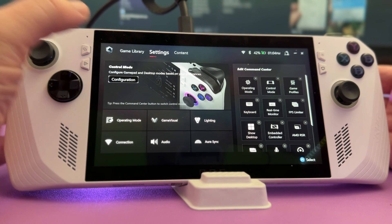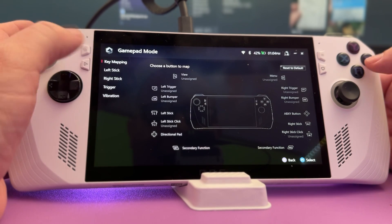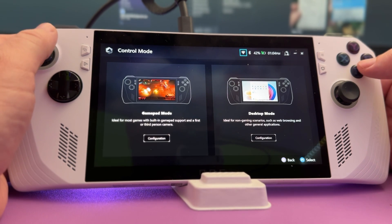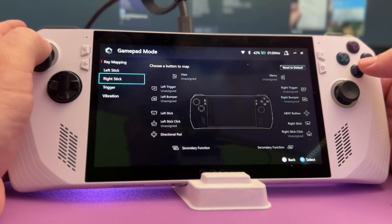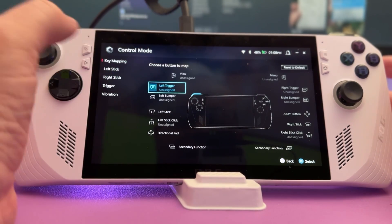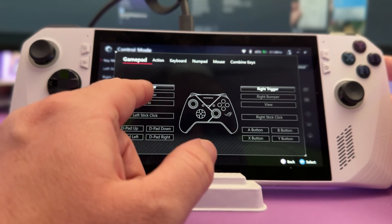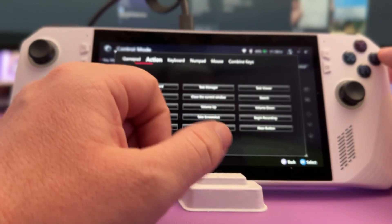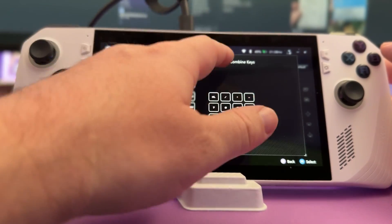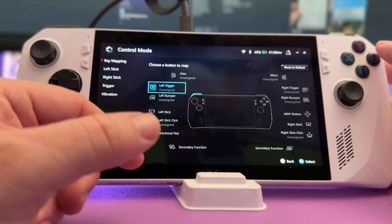Next, open Armory Crate and go into Settings. To remap your buttons, go to Control Mode, then Configuration, and you'll see Gamepad Mode. You can change what certain buttons do, control dead zones, and adjust trigger intensity. For example, you can set the left trigger to perform a secondary function like acting as the left bumper, or assign it to open something specific, trigger a keyboard or numpad action, or act as a mouse.